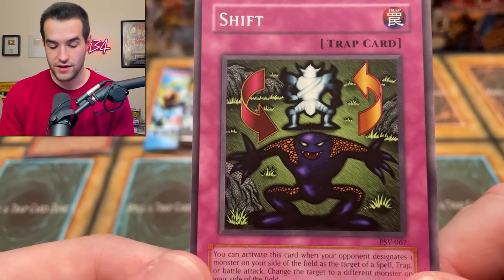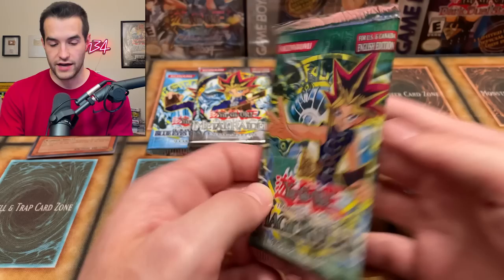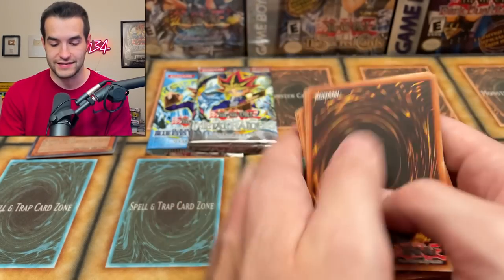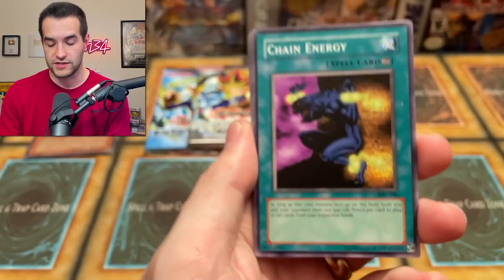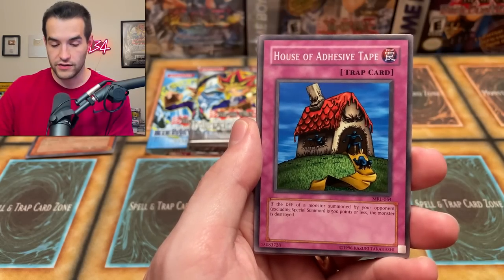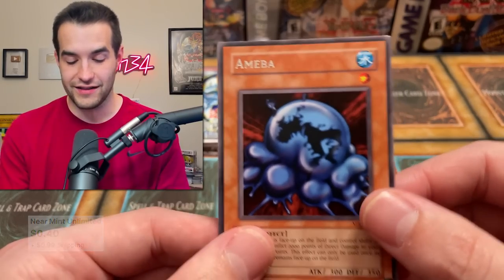Next up we have Magic Ruler — the weird ones where it says Magic Ruler on the actual pack, but then inside I think it has Spell on the actual Magic cards. Very confusing — 2003 was a weird time, they were changing the Magic to Spell and all that stuff. Stone Ogre Grotto. We've got the Chain Energy — Spell card, but it says MRL at the bottom. Still Magic Ruler, but they've changed it to Spell at this point. High Tide Gyojin. Boar Soldier. A Labyrinth Wall. We've got the Liquid Beast. The House of Adhesive Tape. Ryu Ran. Toll. And an Amoeba. We're getting a lot of weird creatures in this. We are 0 for 3 so far — this is not looking good.